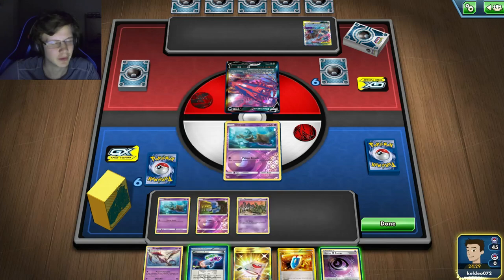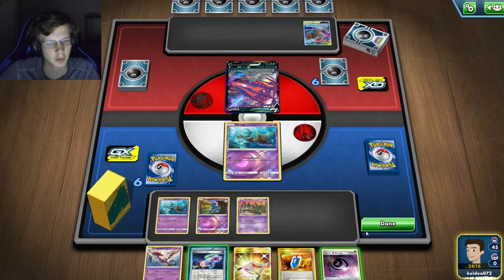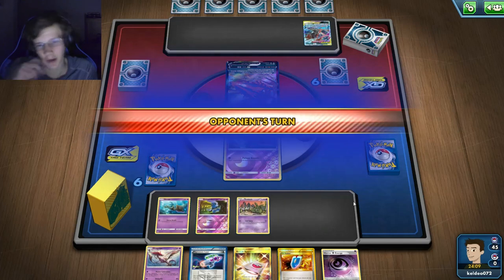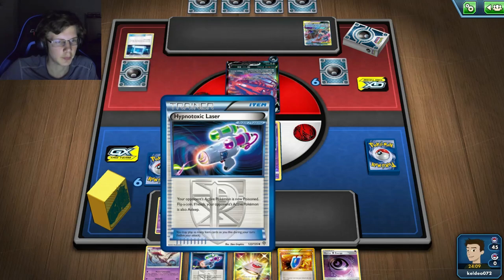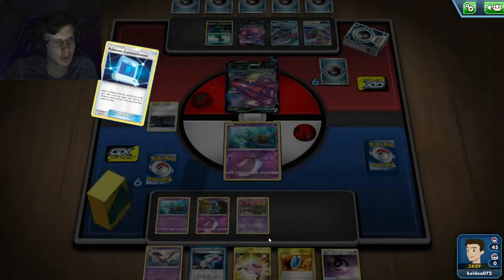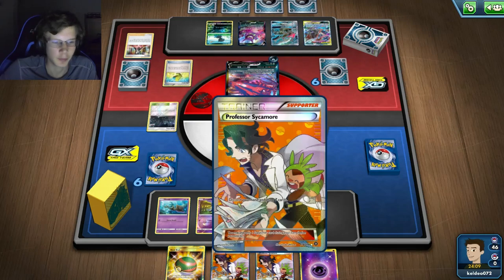I kind of just want to hold. He could retreat, he could do a lot of stuff — he could kill me, he wouldn't kill me, you don't really know. I can still do some damage next turn, and if he doesn't retreat, that'd be good. He did a Crobat and he'll Marnie me — there goes my hand. But there's a chance to get a supporter, which is good. With this deck it's gonna be about your draws since I don't have much draw support.